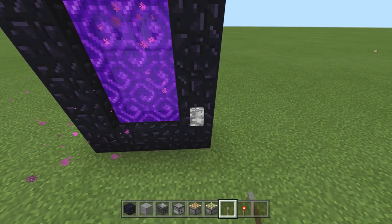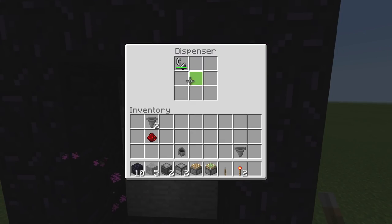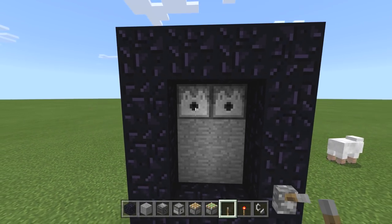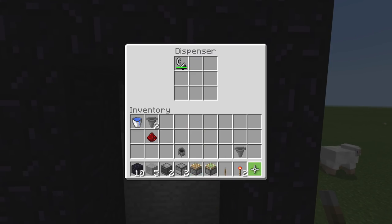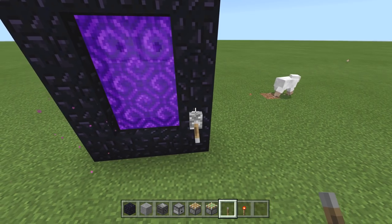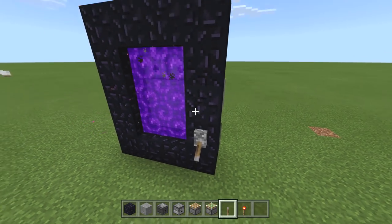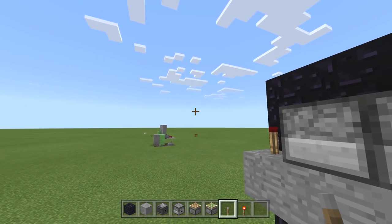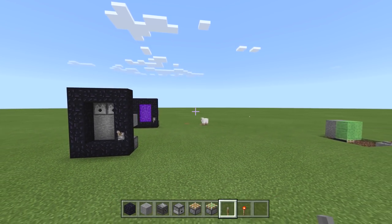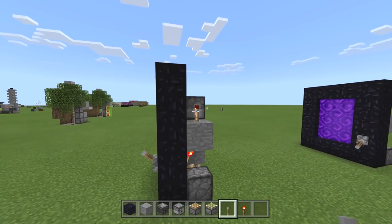Let's test it out. I thought putting both in at once might mess it up, but actually it works perfectly every time either way. There you go — an on/off nether portal with one switch. It's a big deal. Thanks for tuning in, don't forget to smash that like before you go, subscribe for my daily tutorials and let's plays in the afternoon. Catch you on the next one!